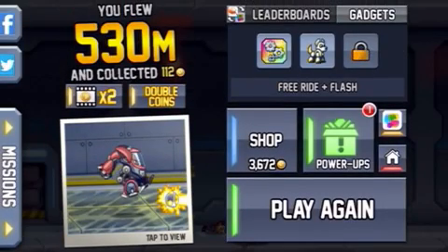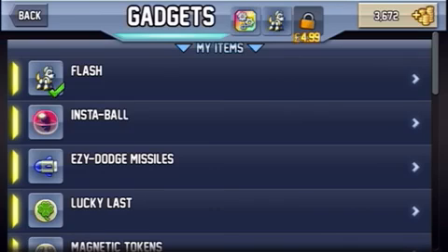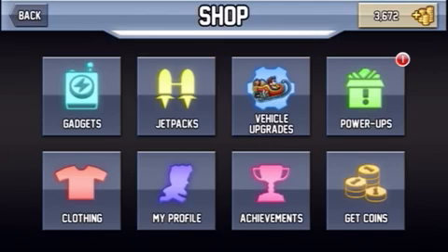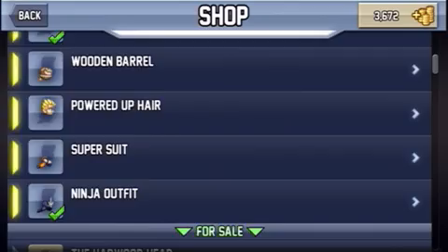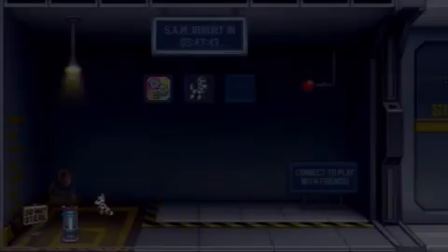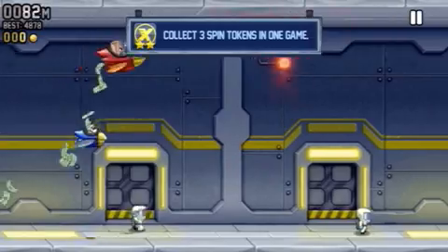Okay, so these are my power-ups. For gadgets, we have Flash — he grabs tokens and coins for you if you miss them — and I have Free Ride, so at the start of every match you get a vehicle. My jetpack is the Twister jetpack. For clothing I have a paper bag and a ninja outfit. For vehicle upgrades, all I've got for the little stomper is the stomper magnet because I think that's really useful.